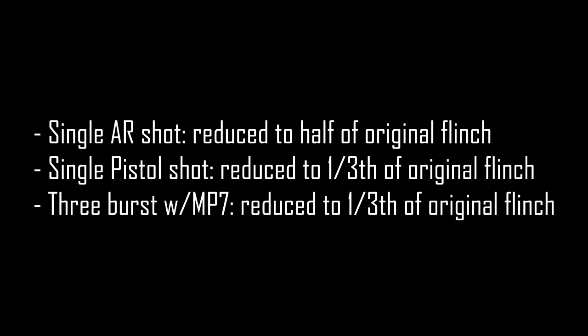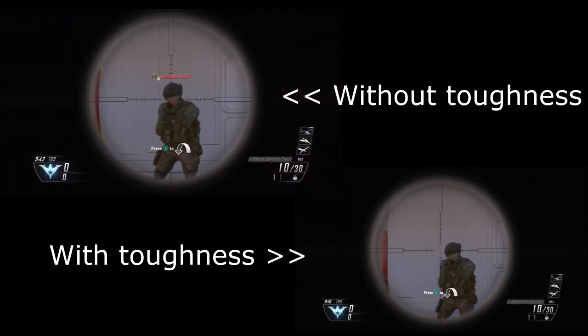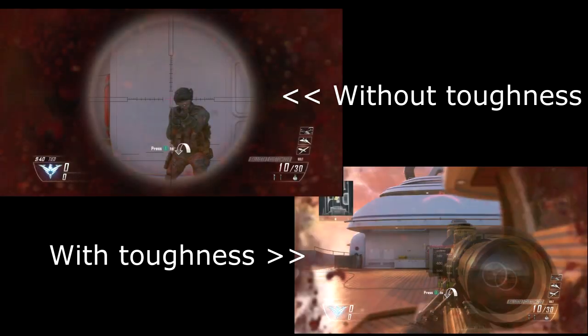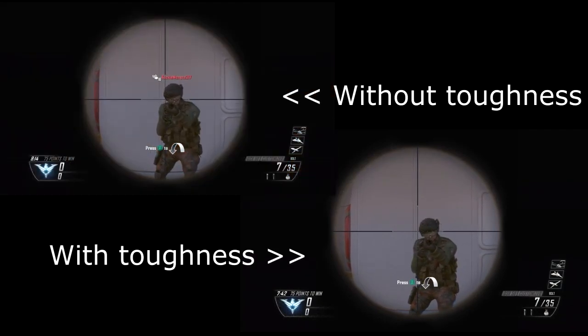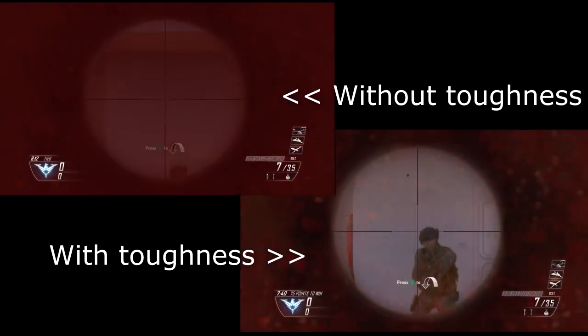Now that we've seen all these clips, you've probably already noticed a significant difference between the first six clips and the last six. It really surprised me as well — Toughness does have a lot of effect. I rendered it frame by frame in Sony Vegas and checked it out. Toughness reduces the flinch by almost two to three times: three times during the three-burst and two times during the single shots. The single pistol shot was reduced a lot, and the single shot from the assault rifle — despite being really high damage — was still reduced two times, which is a lot.